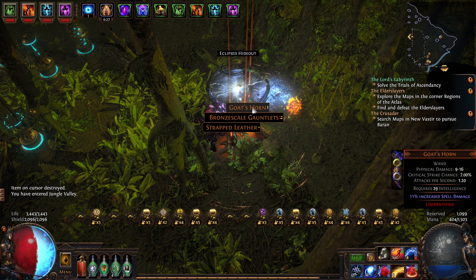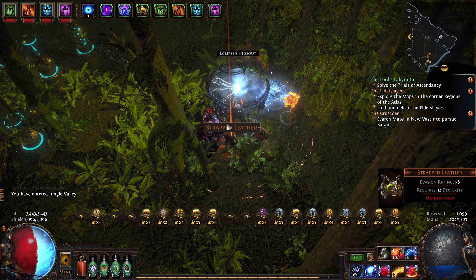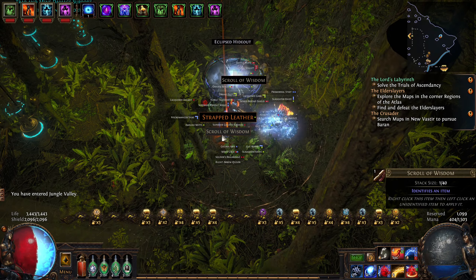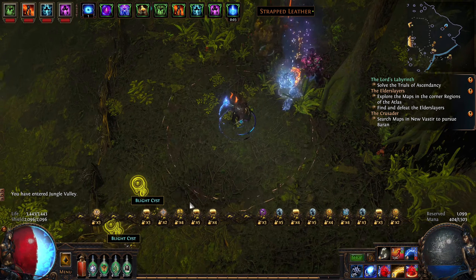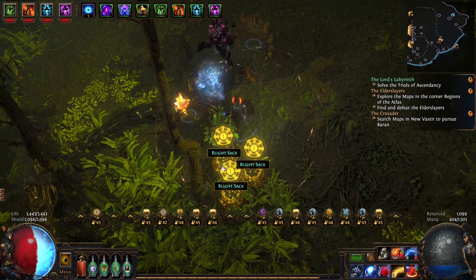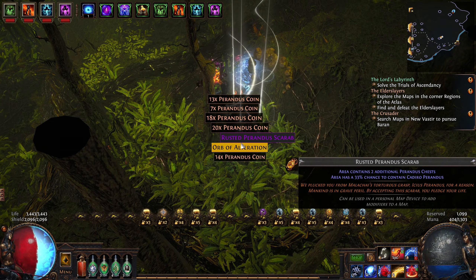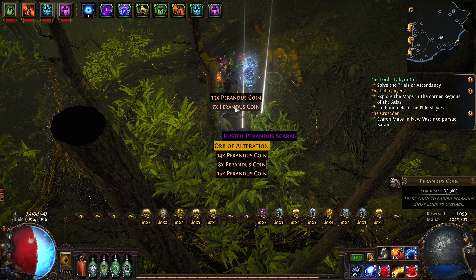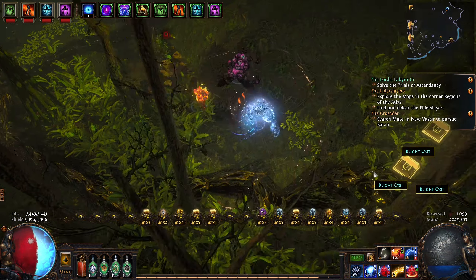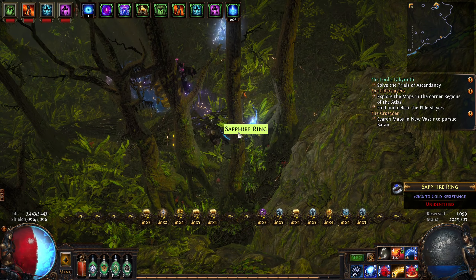Bronscale Gauntlets — since it doesn't have multiple links I don't really care for it. This is cool — we get the oils! I haven't shown what the oils do just yet, but I will pretty soon. Sapphire — no. Here we have more weapons — nothing useful. Armors, a Silken Hood. More oil, which is absolutely great.